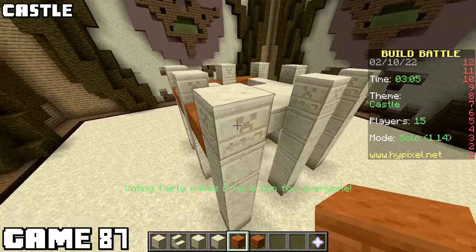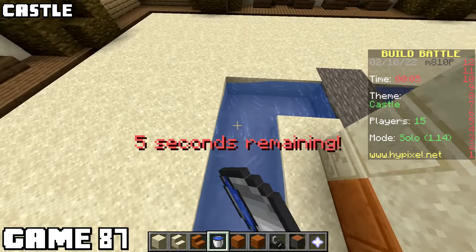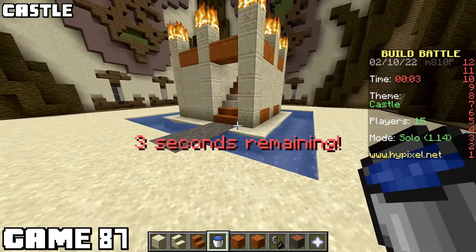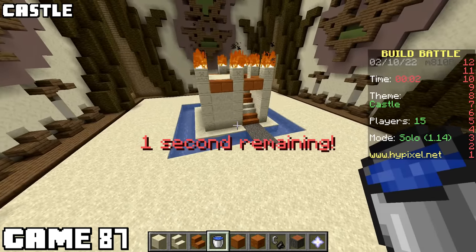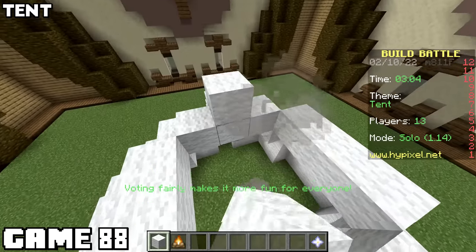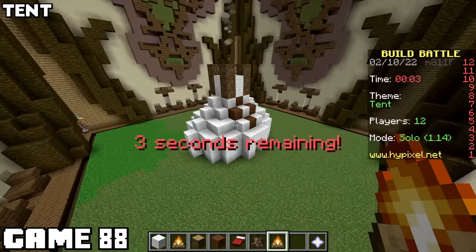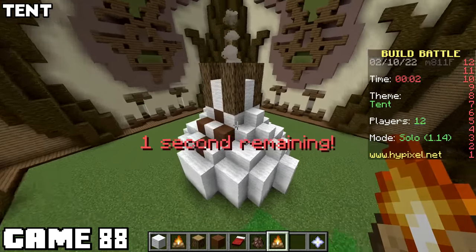I'm kind of sick of making castles, and I know sandcastle is a different theme, but I made a sandcastle. It wasn't terrible, maybe a little small, maybe a little simple, but my heart just wasn't in it. The castle that won wasn't even finished. I don't know anymore. Theme was tent for game eighty-eight, and I decided to make a teepee. The only problem was it didn't look very good. The winner was quite beautiful, I must say.